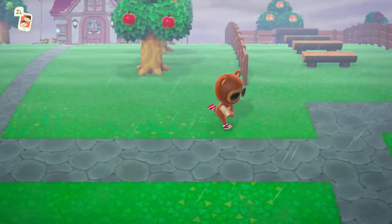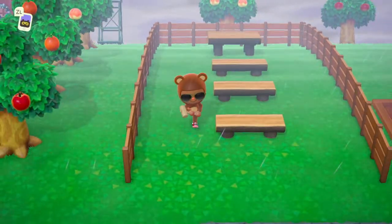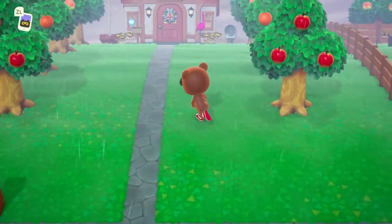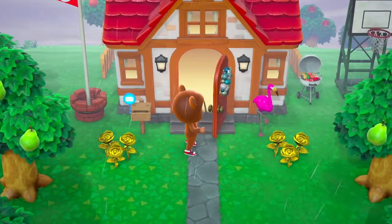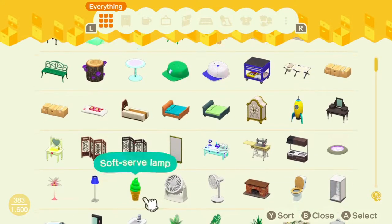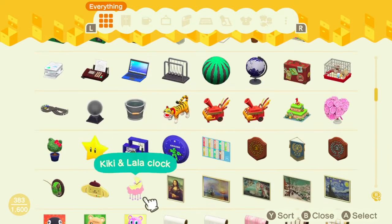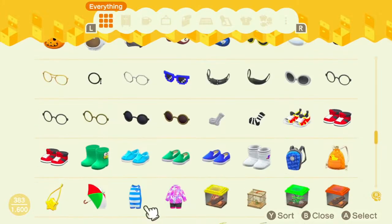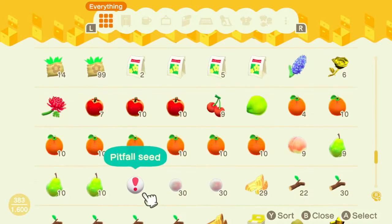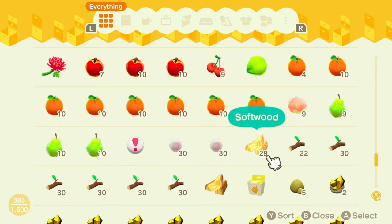We need that space to put a crafting table there, because what good is it if we have all the mats but no crafting table — that'd be super inconvenient. Let me see if I've got an extra crafting table or if we need to make one. No crafting table, but we do have some mats, so let's get the mats out and go ahead and put them on the tables.